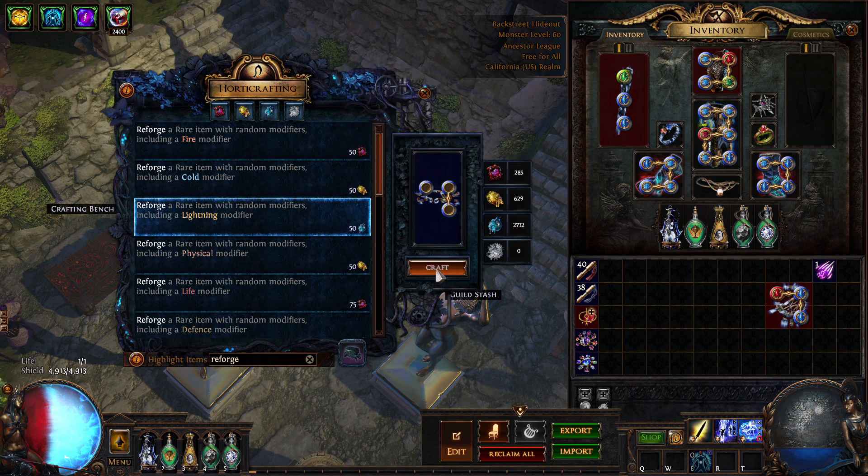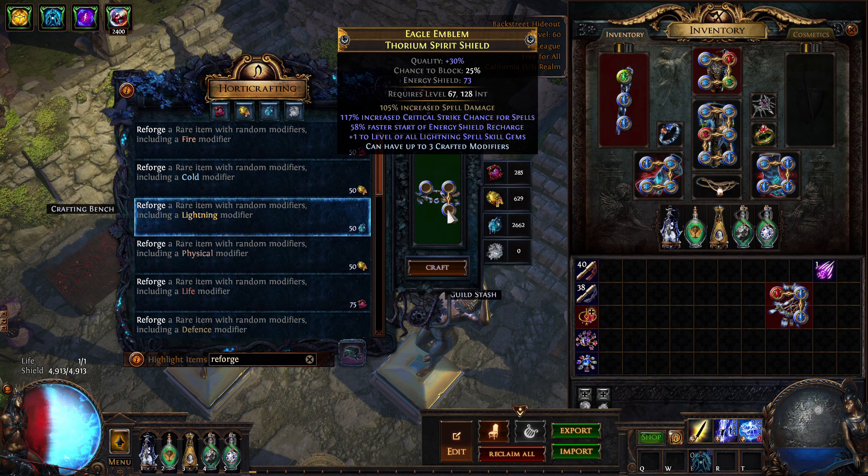At the harvest bench, you reforge lightning to guarantee plus 1 to all lightning skill gems as a prefix. You could get fire or cold the same way.